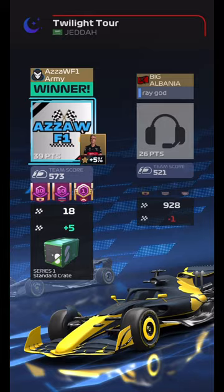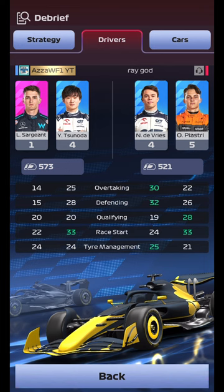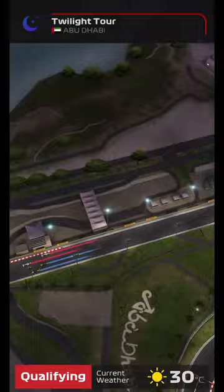So, Tsunoda: 3 hards conserving a lot at the start, 2 mediums, 2 mediums. Sargent: 2-2-2 and 1. We did beautifully there with the tyre management available. Great start in Jeddah! We then have UAE and Abu Dhabi in Series 2, so let's get our qualifying in and set up our strategies.